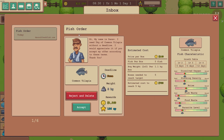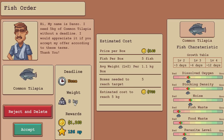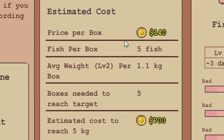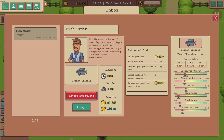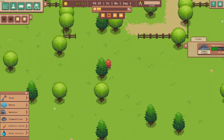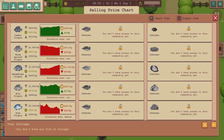We've got a journal up here — the fish order. Hi, my name is Danzo, I need five kilograms of common tilapia without a deadline. I would appreciate it if you accept my offer. There's no deadline, no time limit — we just need to breed five kilograms of them and we'll get 1,260 gold with some XP. It tells you how you need to look after these — their oxygen, density, noise they like, food and stuff. They're quite easy fish to look after.